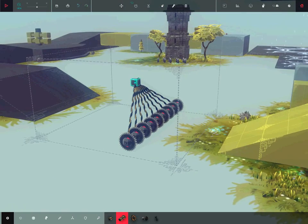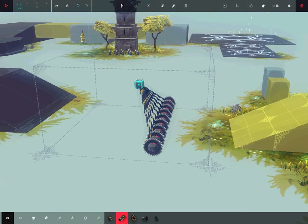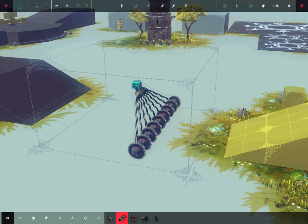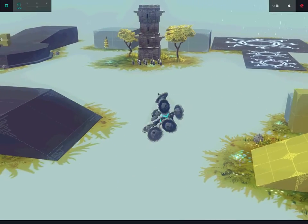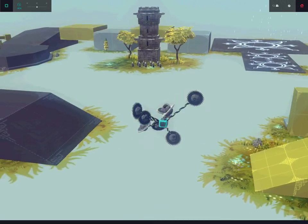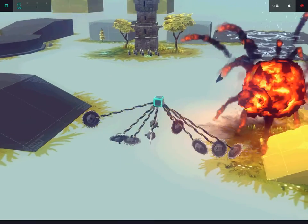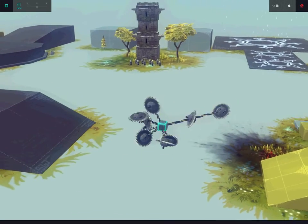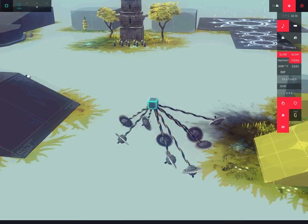The next creation is called the Killing Saw, and from the looks of it, it's just a bunch of saws. The key mapping is all Z. When I start it — it just kind of orbits around the cube right here. The saws just move around all over the place, but I can't exactly make this thing move anywhere — that's the only problem. A sheep just exploded. I guess I could kill enemies if they decide to come over here.